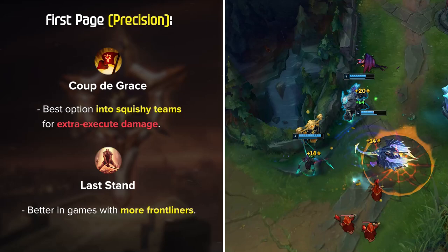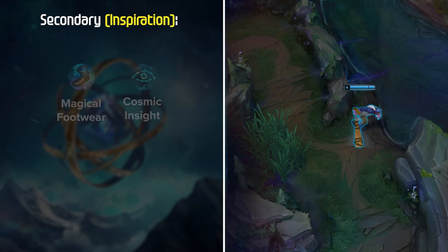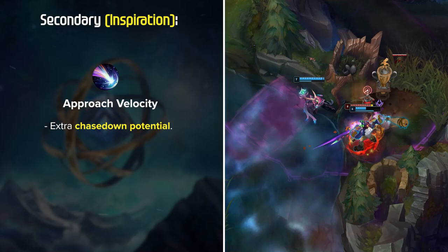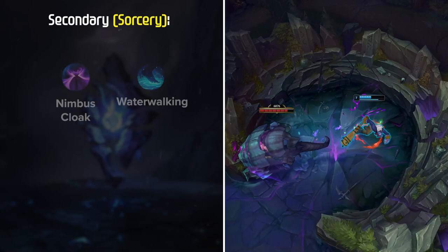For secondary, Inspiration is the best option with some very interesting choices depending on your preferred playstyle. The most common choice in most elos is the Magical Footwear and Cosmic Insight setup. Both these runes are great in the current meta and fit what Trundle wants to do very well. When looking at Challenger elo and pro players, I've been seeing most people actually running Approach Velocity for the extra chase-down potential. This setup is extremely strong since landing a pillar on an enemy will make it pretty much impossible for them to escape. Although Inspiration is the best secondary, Nimbus Cloak and Waterwalking is another solid setup in the Sorcery tree for some extra map mobility and river skirmishing power.